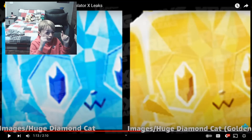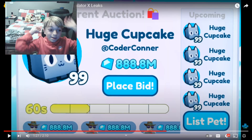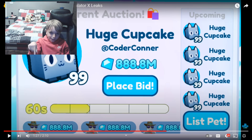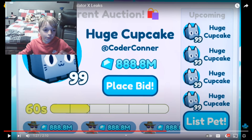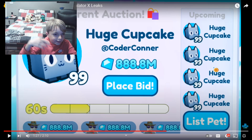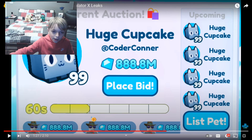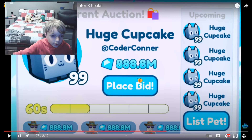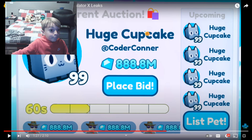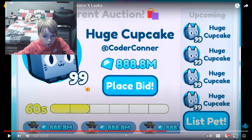We also have the version of the cage pets of course. If you like this video make sure to like and subscribe. There's an interesting new feature — first of all, if you're wondering why everything has 99, that's just the dev state so things look odd. But in the actual update it won't look like this. You can see there's an auction up here and there's a huge cupcake.